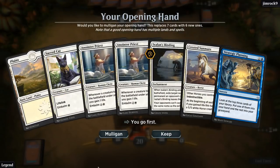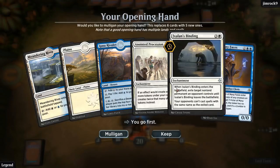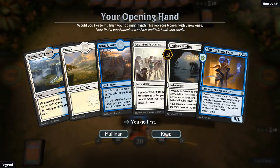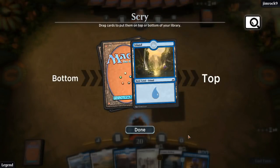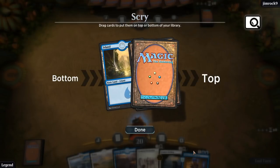This hand I don't think we can keep. This next hand's okay — pretty bad against the red deck, but maybe we can scry into something we can play early on. We kind of want land number four, but we also need to find something to play before turn four, so I think we have to bottom.